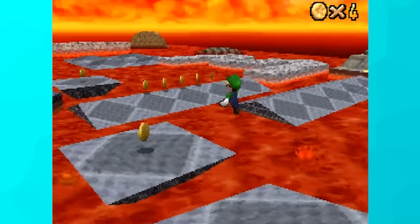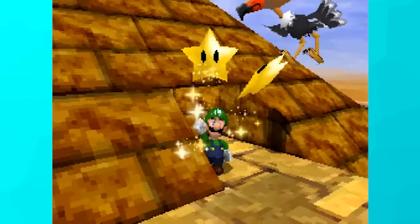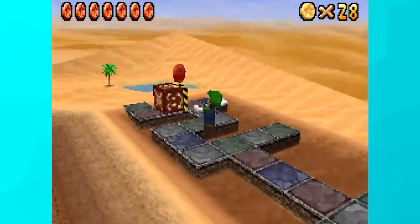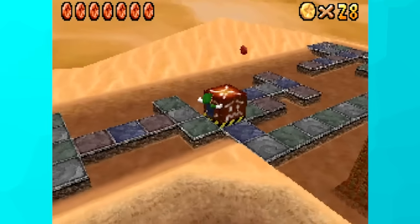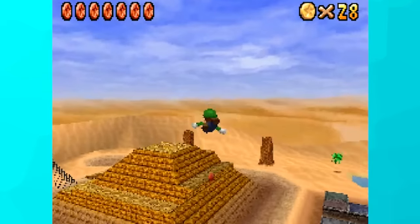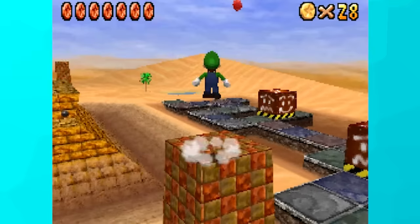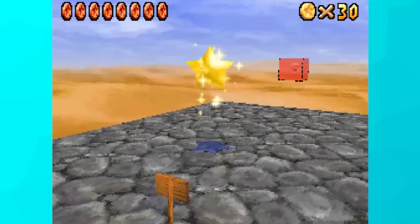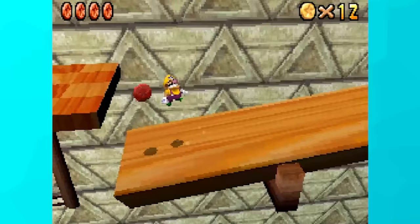Lethal Lava Land had every star possible. In Shifting Sand Land, every star was pretty easy except one red coin. Since I couldn't fly to it with Mario, I used Luigi and really struggled to reach it. Backflips always just barely missed it, and backflipping off the top of the pyramid didn't work either. I tried the cannon next and could touch the coin, but survival was impossible thanks to the quicksand. My last idea was to triple-jump dive off the pillar — and after dozens of tries, I actually managed it and survived. I also got a few miscellaneous stars like the Talking Toad and the two under the moat.